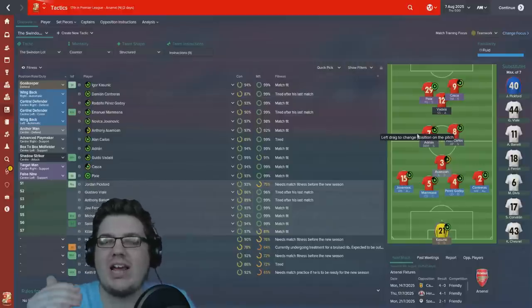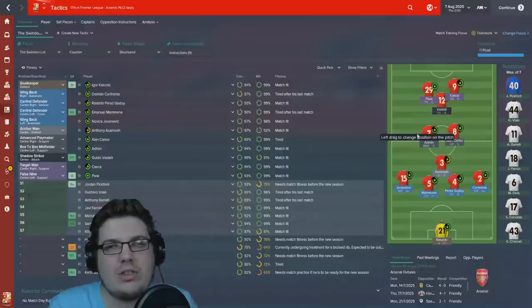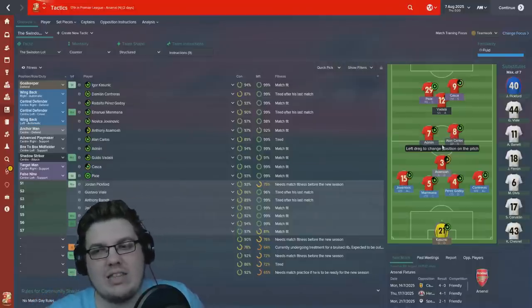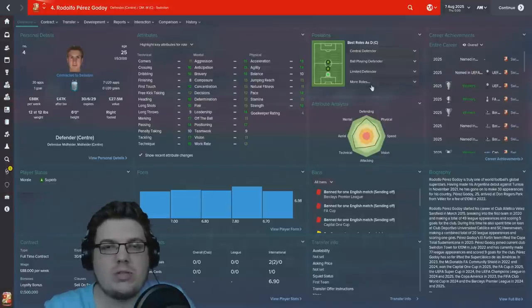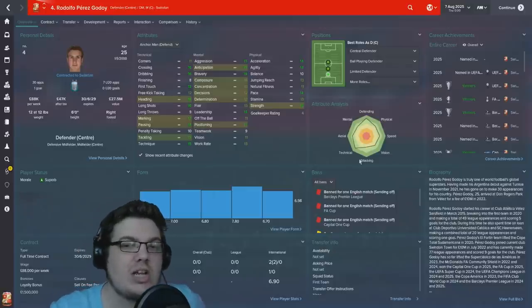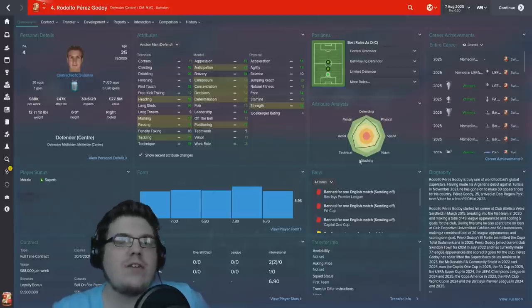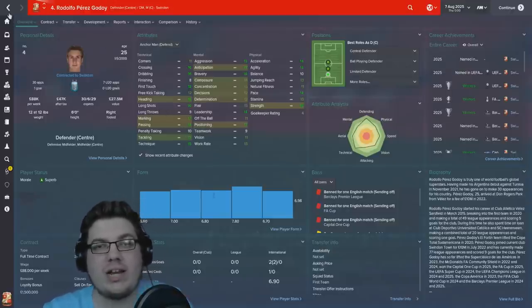The front three act as a front three, the midfield two as a midfield two — you can work out the balance. Football Manager lets you adapt and change tactics. If you've got an anchor man who is defensively very good, you can even use a centre-back like Perez Godoy, who has never played anchor man but has the stats for it. If his mentals were slightly sharper, he'd be perfect. You can train a young centre-back — say one of four you have at 19 — into an anchor man. As long as his passing is good and his positioning, heading, marking, and tackling are solid, he will work in that position.